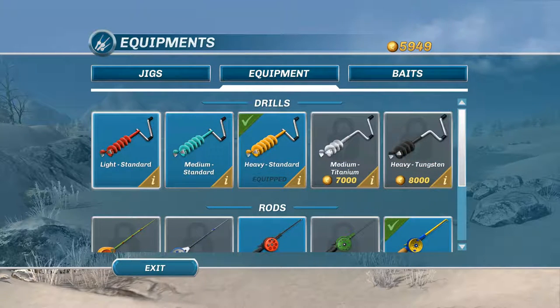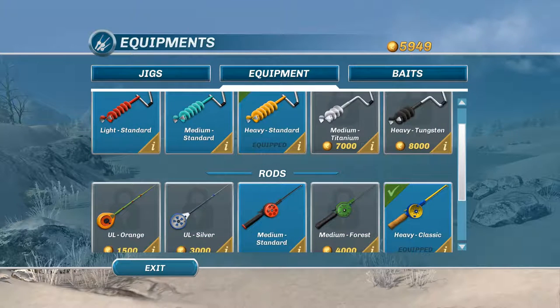You start with the light auger — the small auger. I had a lot of issues getting fish through the holes, so I bought the medium and I still had issues, mainly because I was an idiot and never equipped it. Then I bought the heavy — now I can fit every fish through the hole. Salmon can get over 60 pounds if I remember right, so you can get a pretty good size fish.